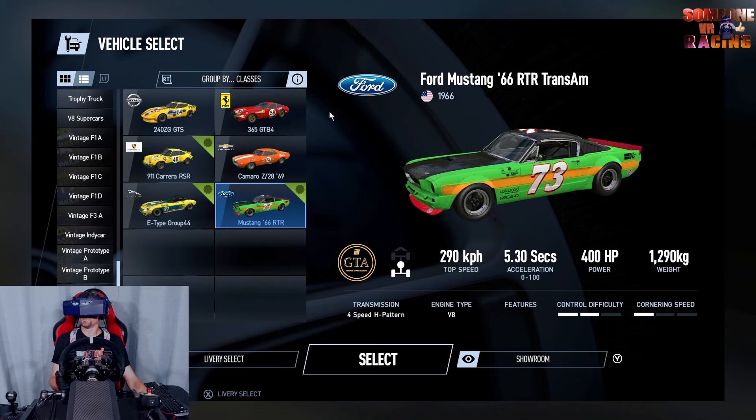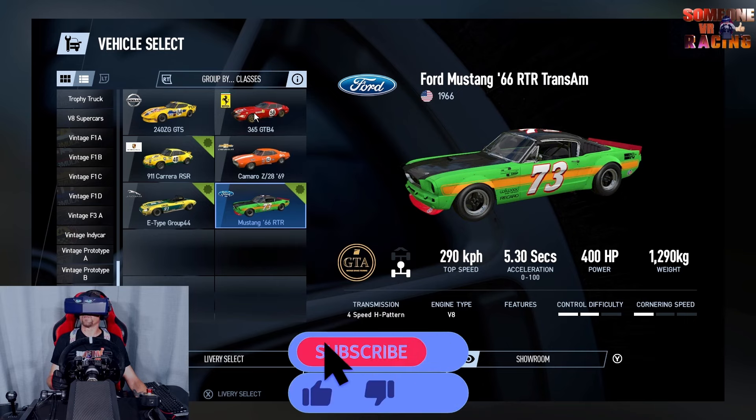It weighs around 1200 to nearly 1300 kilos. We're going to be doing the vintage touring GTA class, so we're going to be contending with all these other little old school sort of vehicles. A lot of them I've driven before — I don't think I've driven that Ferrari yet, so that's going to be on the cards.